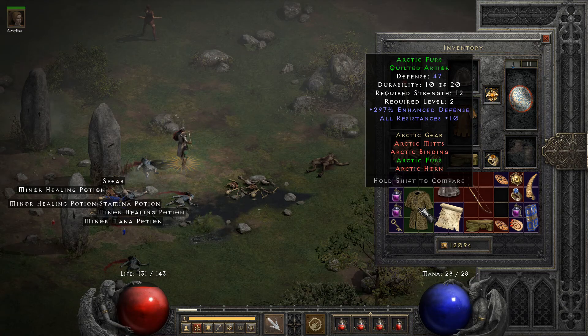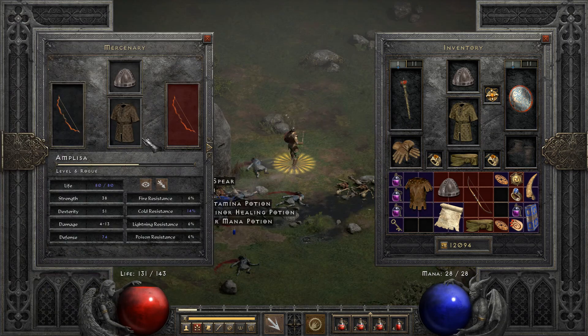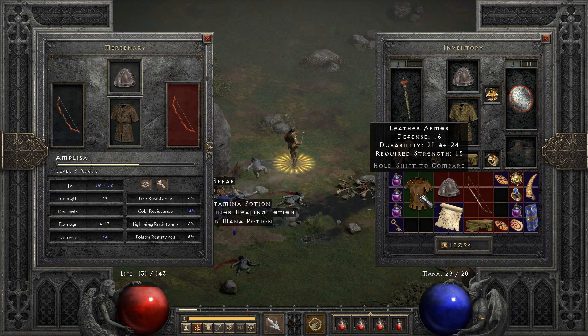New skill: Holy Fire. Found Arctic Furs - that's actually pretty good. All resistances plus nearly 300% enhanced defense. I think I will take it. Probably best for the hireling to keep her current gear for now though.